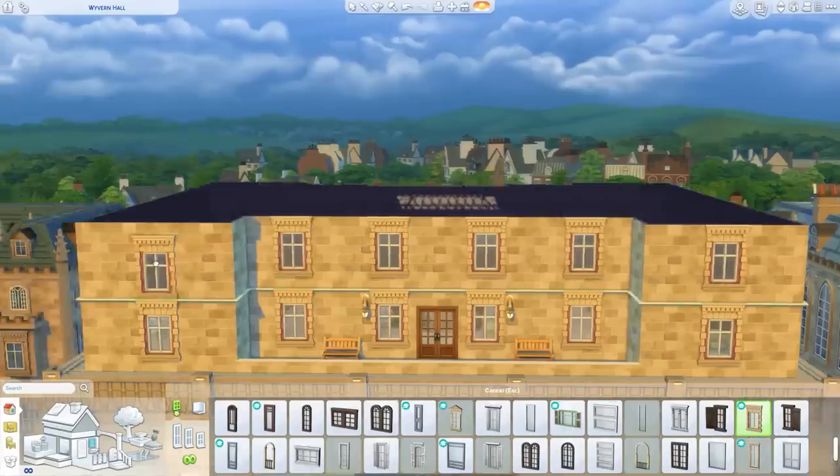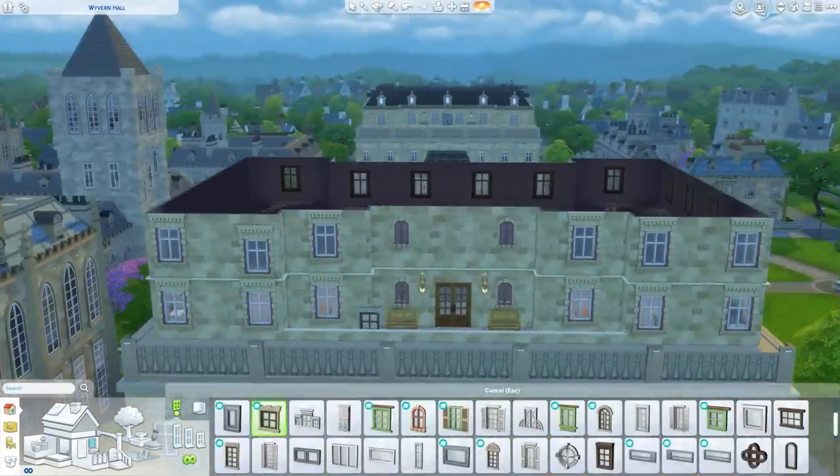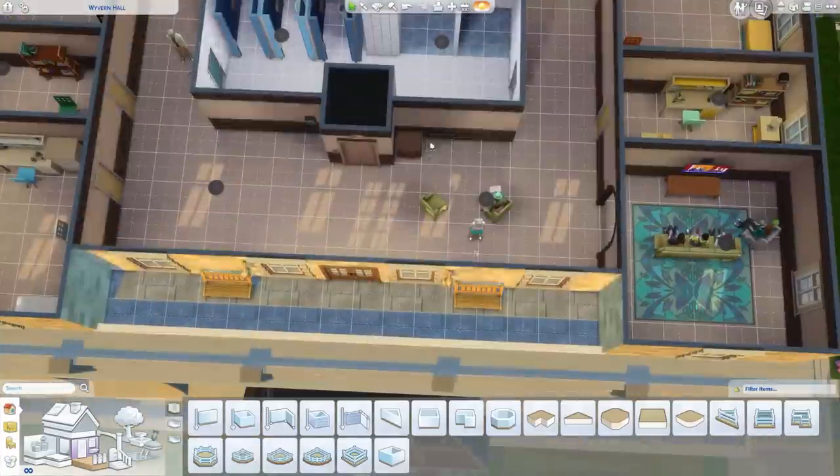I'm doing pretty much the same design, just adding a bit more space, which I'm pretty excited about because it actually works out really well. I end up adding in the cafeteria, and then we have a common room, a study area, all that kind of stuff.